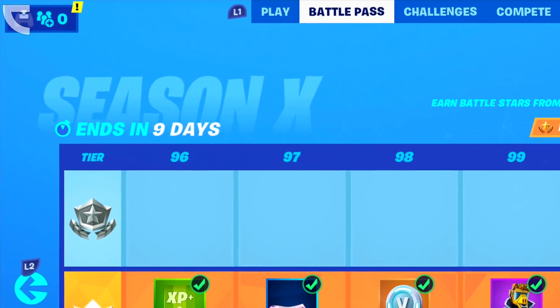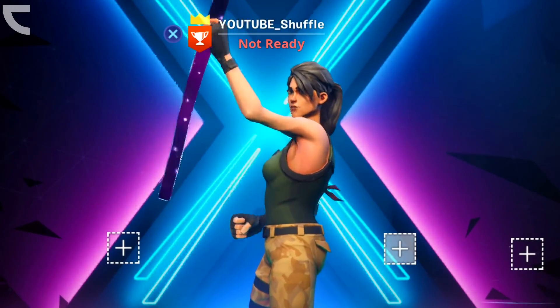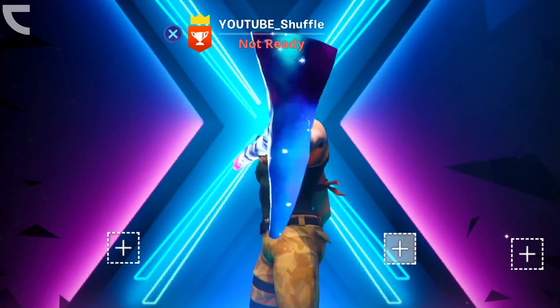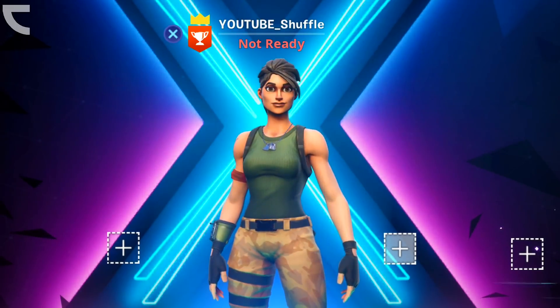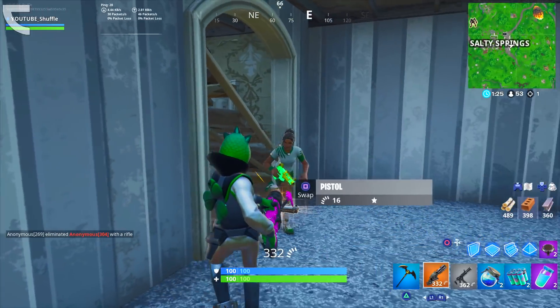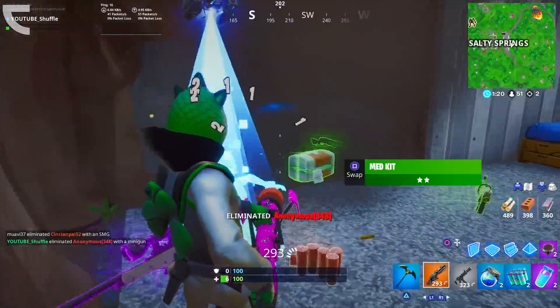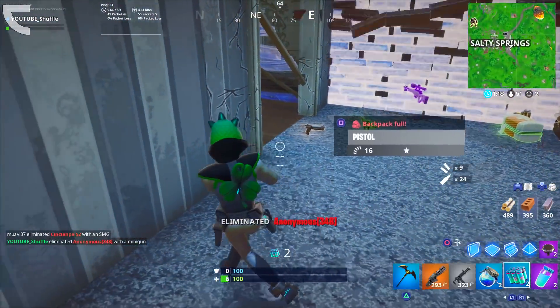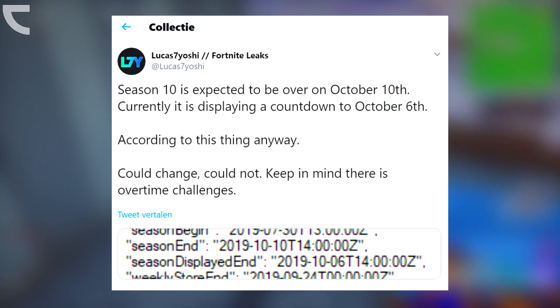So that means Season 11 is going to start on October the 6th, which is on a Sunday. And I know for sure that they will never bring out a new season on weekends. So most likely Season 10 is going to get extended by a couple of days — that would come down to Season 10 ending on Thursday, October the 10th, which does match their pattern. So we can say that the release date for Season 11 is going to be Thursday, the 10th of October, which can even be confirmed by leakers.